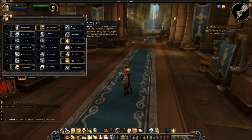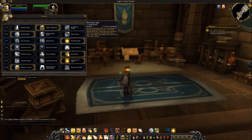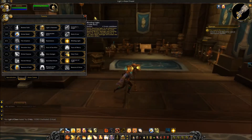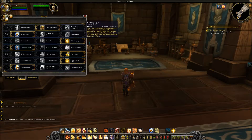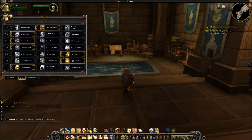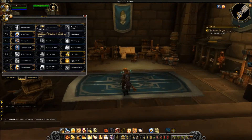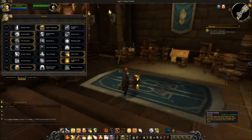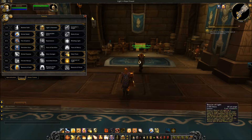Also in tier 45, Fist of Justice has been changed. It used to replace Hammer of Justice with a 30-second cooldown. Now it reads: Judgment reduces the remaining cooldown on Hammer of Justice by 10 seconds. Judgment comes up every 11 seconds, so even using it on cooldown, you basically don't even reduce it down to what Fist of Justice was. There are no procs to get Judgment back up, so honestly I'm not a big fan of this talent.